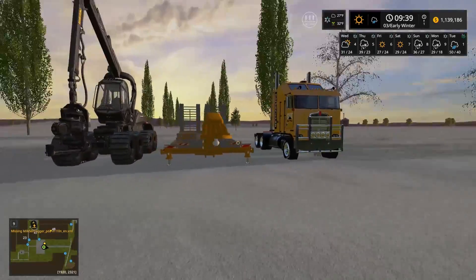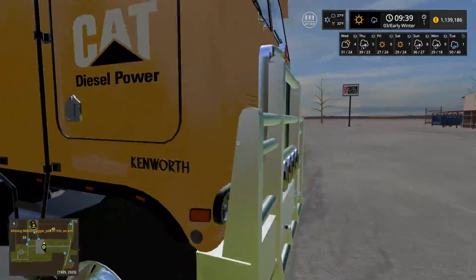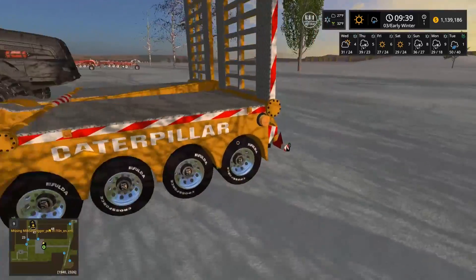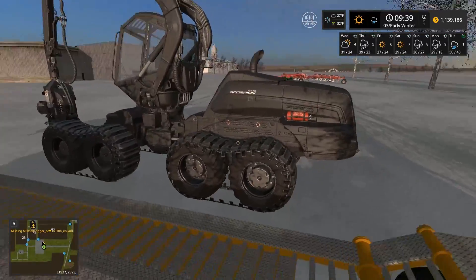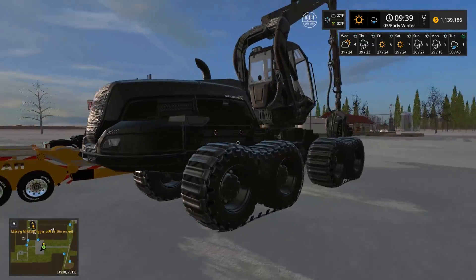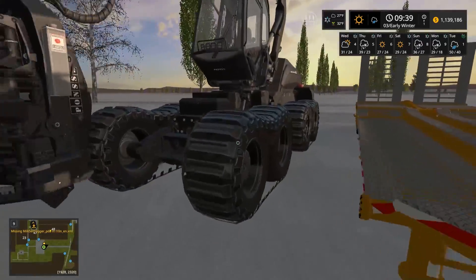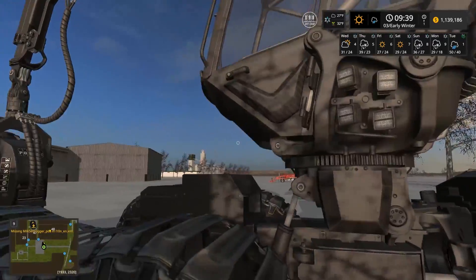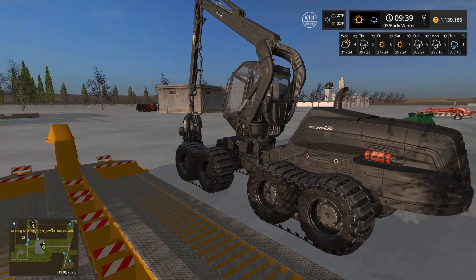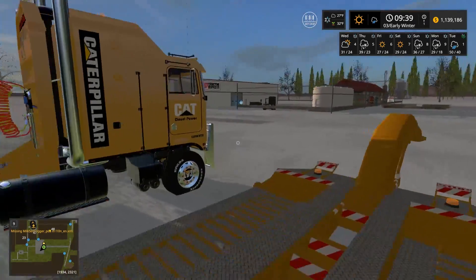Today we're going to do some light logging, but first we'll start with some hauling. We're using this brand new Cat Kenworth — a diesel-powered Kenworth — with the Cat low loader to haul our carbon fiber Scorpion King. I got the tracked version, which everyone loves. All along the edges it's carbon fiber and black, which looks sick. I already sold the old one for about $172,000, so we're switching it out with this guy.